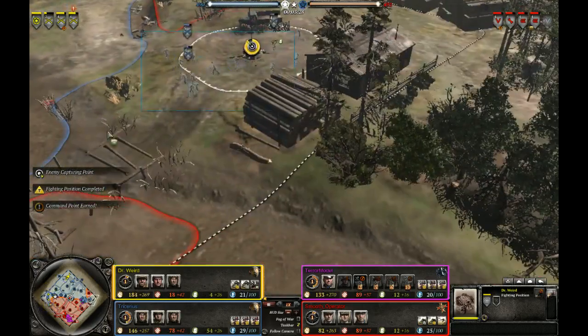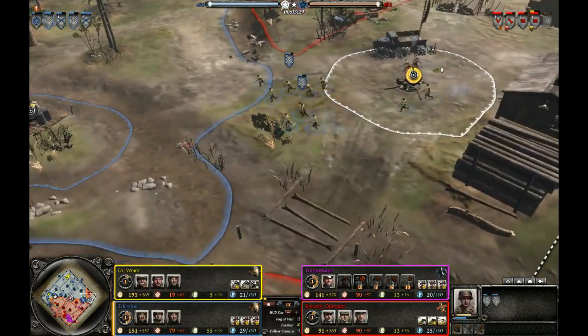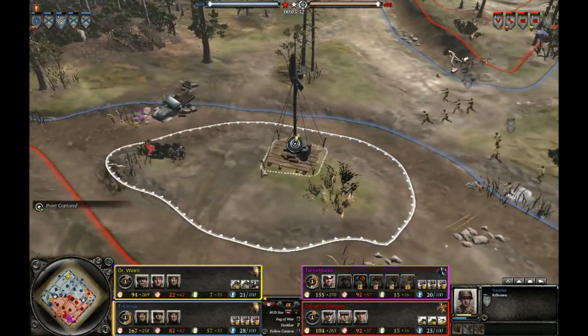Volksgrenadiers will be deployed to counter the flank, as well as a fighting position — a pretty good idea in the early game. You don't see a mortar on the enemy side so the fighting position is pretty safe right now. It will be upgraded to a .50 caliber and will help securing the fuel point. The riflemen horde will secure the fuel point and it's not cut off right now.